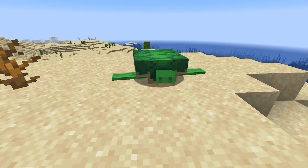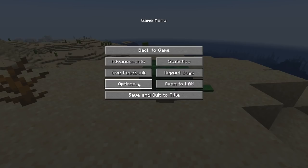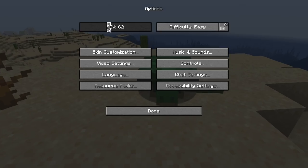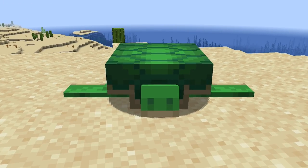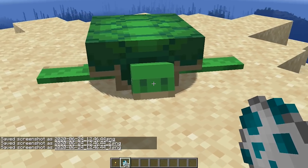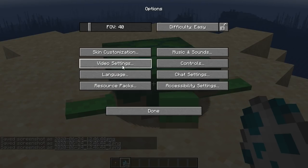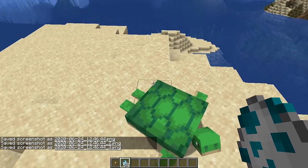If you're trying to take high-detailed screenshots, like for a thumbnail or for Reddit, then going into your settings and changing your FOV to something smaller drastically improves the quality. It also removes a lot of the distortion — it's basically a focus in Minecraft, and a method you should definitely consider when taking your next screenshot.